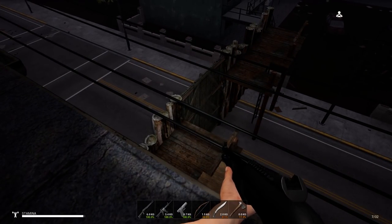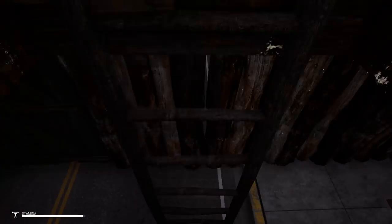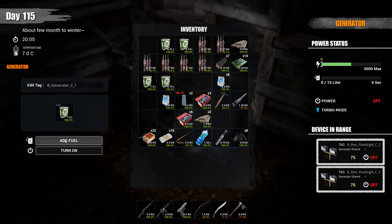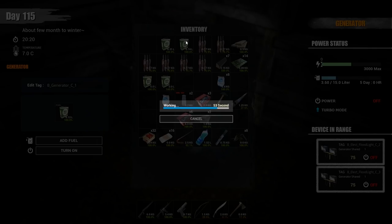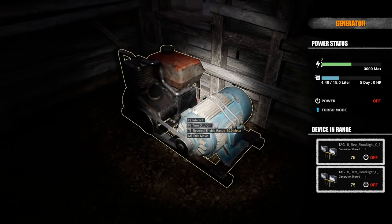My fatigue is getting to be a problem, but I can't go to sleep because I want to do these spotlights at night — that's the whole idea. Let's come into the generator room and put some biofuel in here. This is going to be so sweet. I gotta make a trash can for this place as well. We're running low on components again — we're gonna have to do a real loot run.